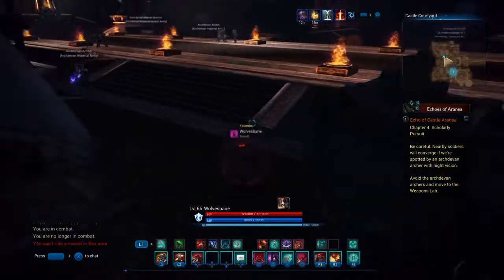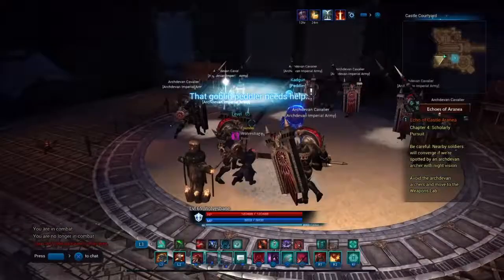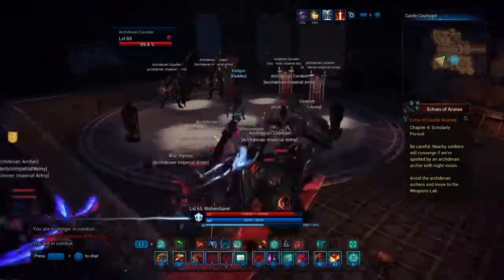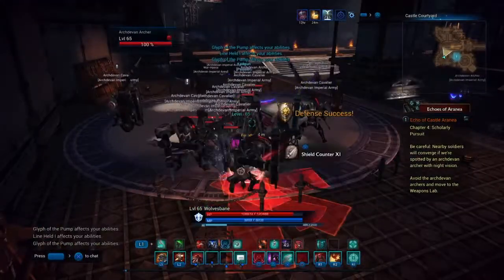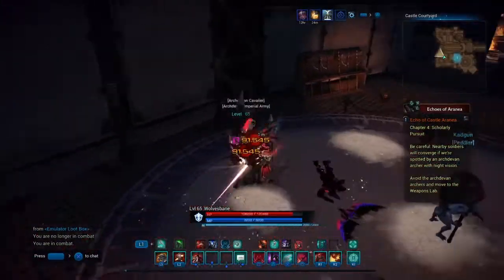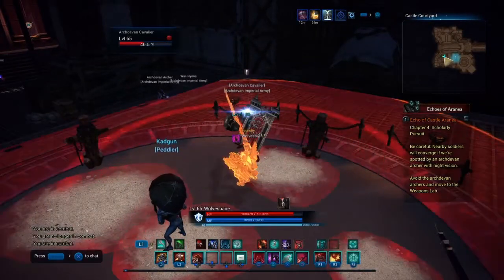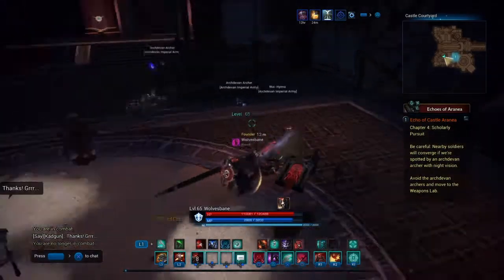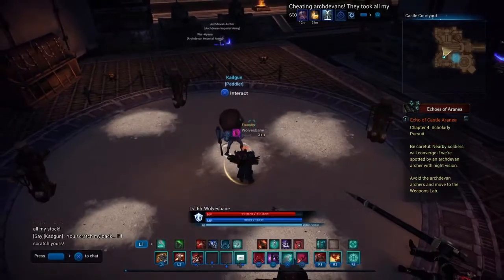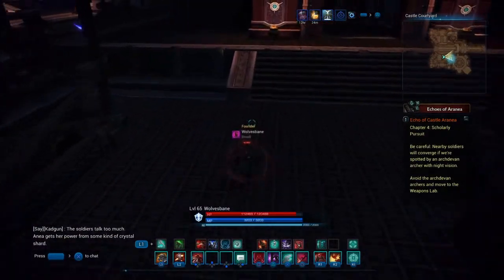Keep the wall to your right — you cannot miss it. Come up these stairs and right across from there is where your third one will be. Clear out these enemies quickly, then talk to Cad Gone the Peddler — this gives you the third echo. You can pause to read it if you want. Third echo complete.